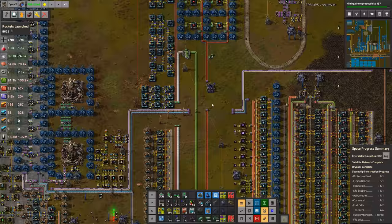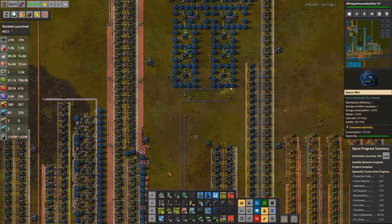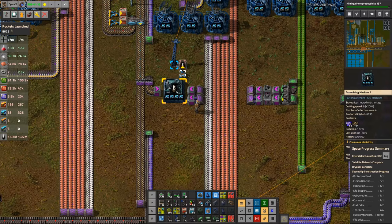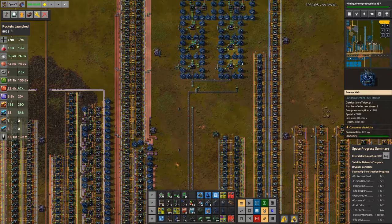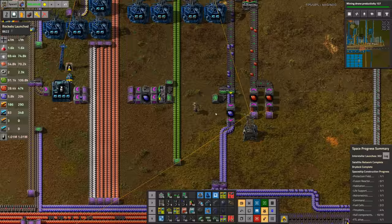On top of that, the main bus line got some more tweaks. We added another red circuit belt and rebuilt blue circuits, doubling them — one purple belt at 75 items per second was enough to keep everything running, so we doubled it to 150. The second belt comes over here and goes into our portable fusion reactors, because that's one of the things still slowing up our Space-X launches. We also have a dedicated 75 items per second potentially topping up the bus as needed.